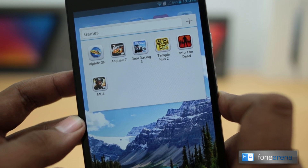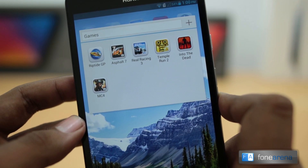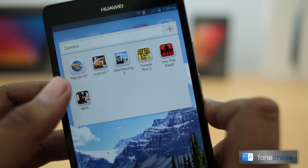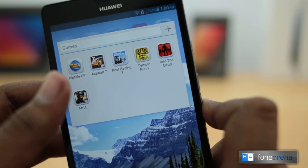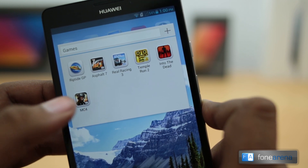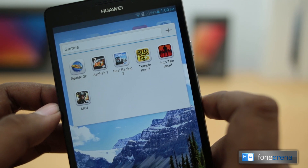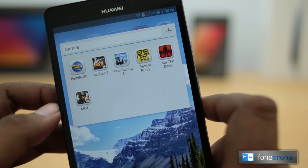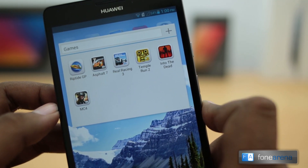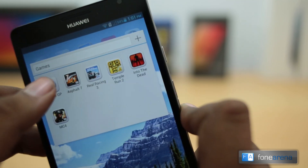I'll show you a couple of games which are very graphically intensive. There's Modern Combat 4, which is based on the Havoc engine, Asphalt 7, Riptide GP which was pre-installed on this phone, and I'll also show you Real Racing 3 which has very great graphics. And for an endless runner, Temple Run 2 — the most popular — so you might want to see that too.